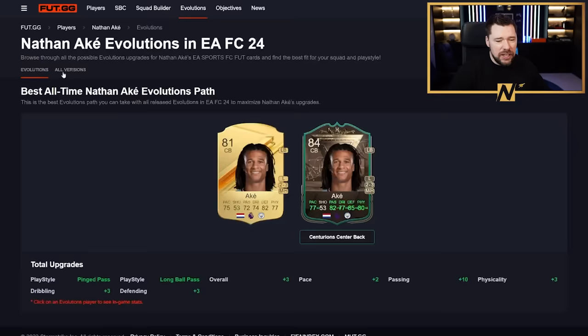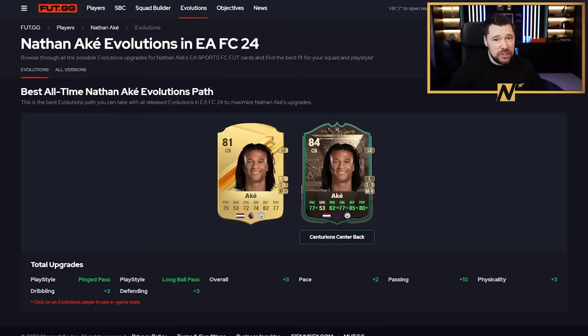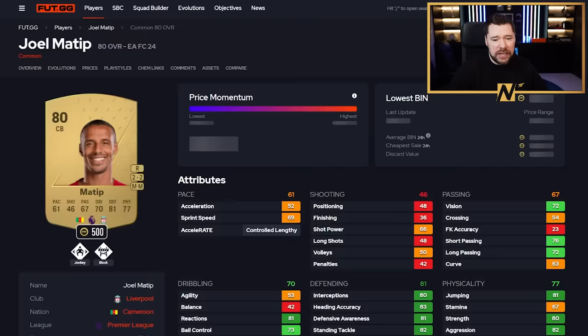And then Nathan Ake, the third Man City player. I quite like Ake because he doesn't have the play styles unfortunately, but three-star weak foot, medium-high work rates, and he's got brilliant dribbling for a centre-back. Very good physicals, very good passing across the board, very good pace, and very good defending. Imagine if you're a Man City fan and you get the first one free, 150k for each of the second ones - who says no? It's not like they're game-breaking either.